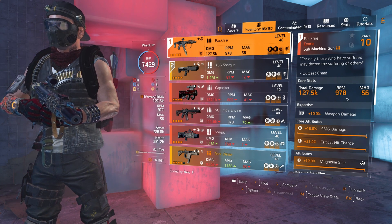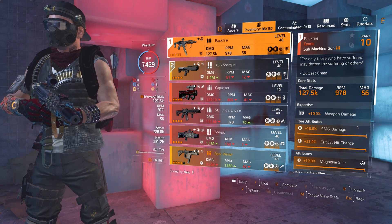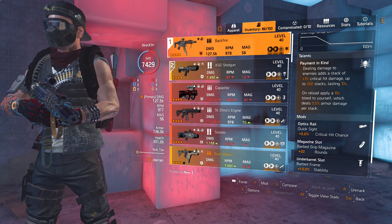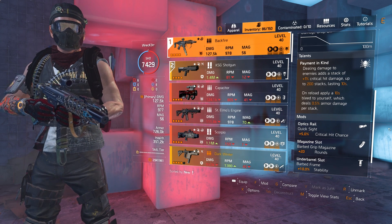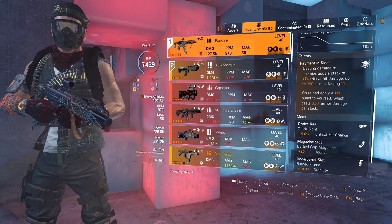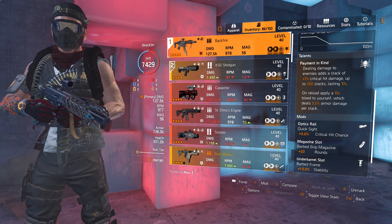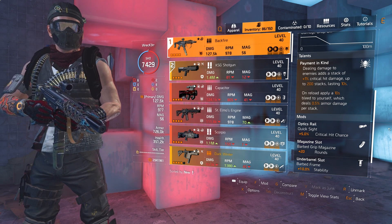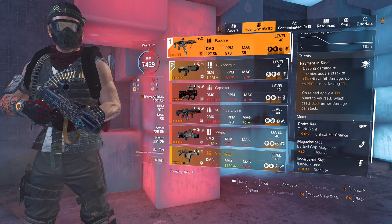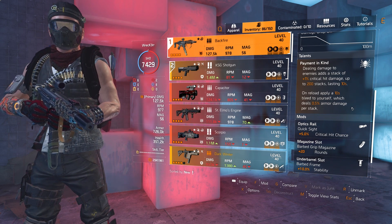For weapons, we are running the Backfire — the weapon the entire setup is built around. It comes with SMG damage, critical hit chance, and 12% magazine size. The talent is called Payment in Kind: dealing damage to enemies adds a stack of 1% critical hit damage, up to 200 stacks lasting 10 seconds. You just have to hit the enemy 200 times — it doesn't have to be a crit — and you'll get 200% critical hit damage on full stacks. There is a caveat though: on reload, if you don't have hazard protection or bleed immunity, it applies bleed to yourself.